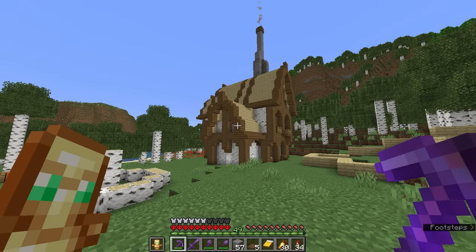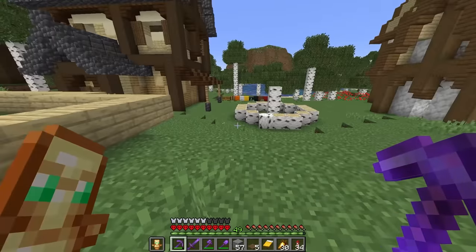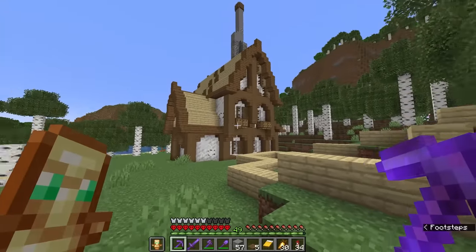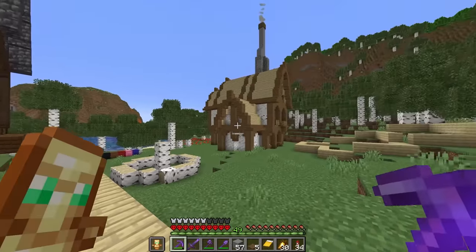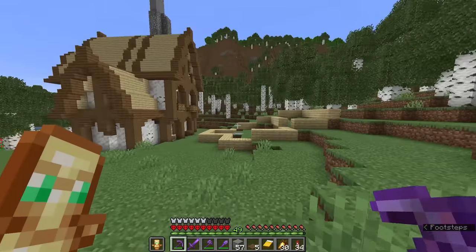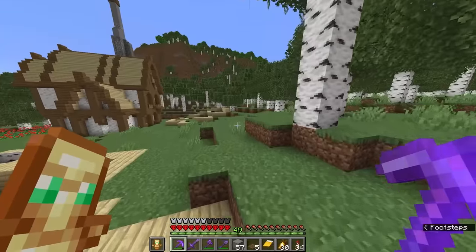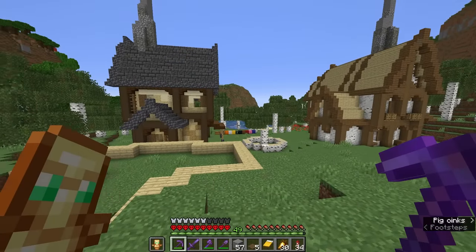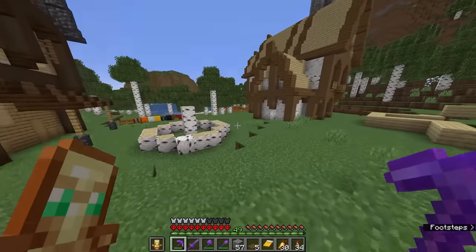Another structure is done — it still looks very bare, but I'll fix that when we bring in exterior decoration. We have two more buildings left to go: one will have this color palette, the other that one. I know for the next build I'm going to need more spruce wood.